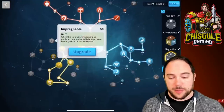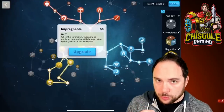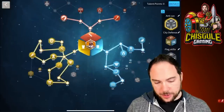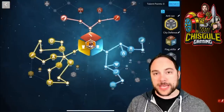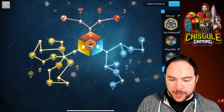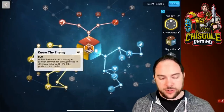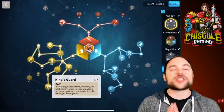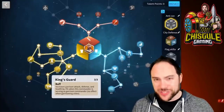If you're countering Attila Takeda specifically, you can skip loose formation and impregnable for more efficiency against them. The downside is that if you get multi-rallied, you'll wish you had that skill damage reduction. I think this is a solid garrison build for a flag specifically countering Attila and Takeda, but also good in other contexts.